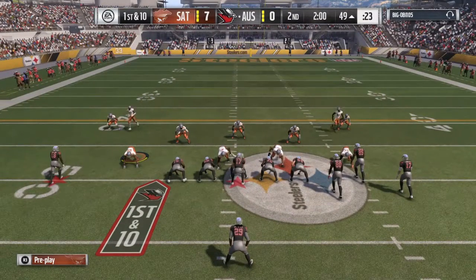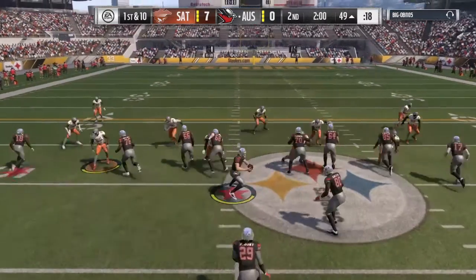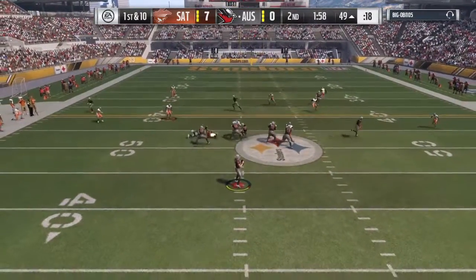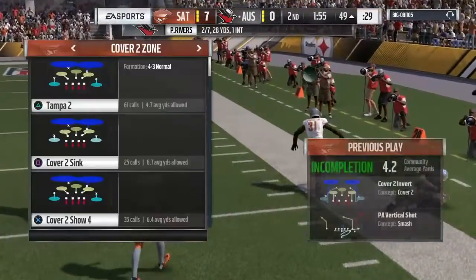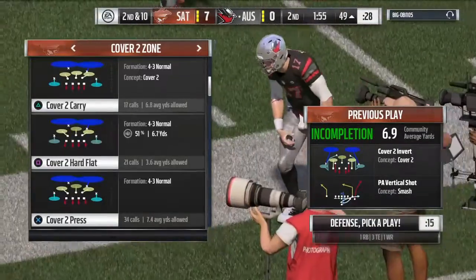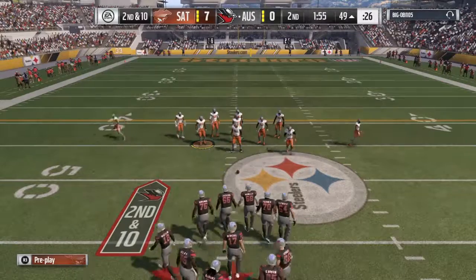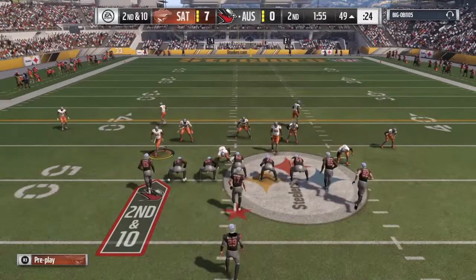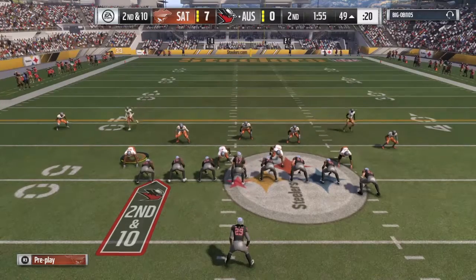Blount the lone running back. A play fake on first down — and it's incomplete. He doesn't drop many like that one. We know it's not an easy job catching passes when people are trying to tackle you and knock the ball away, but that's a pass he's got to have and should have caught.